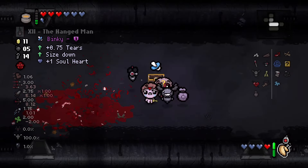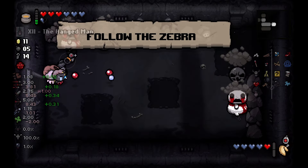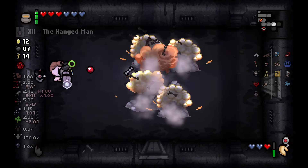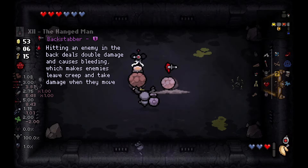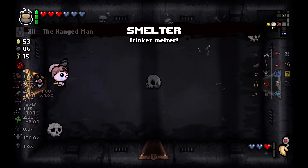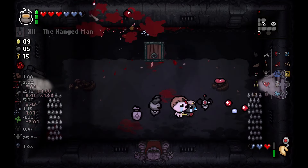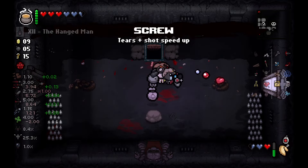On the fifth floor, we get Binky from a golden chest, giving Esau another round of stats up. Jacob picks up Black Tooth and smelts it. In the treasure room, we pick up Teleport 2.0 and Backstabber. Then we drop Teleport and take back Smelter. We make short work of Reap Creep and get our first Angel Room. Esau grabs Screw for another round of stats up.